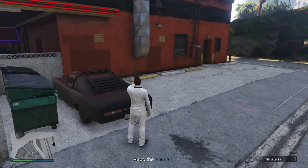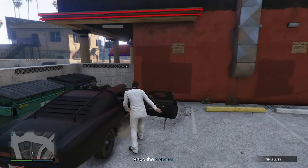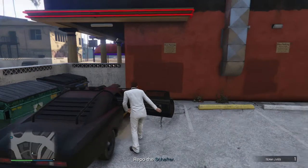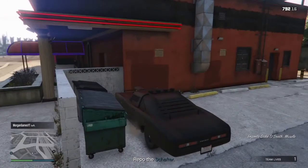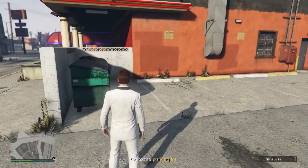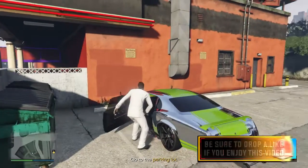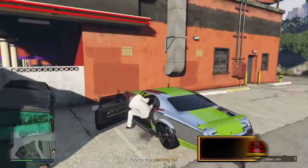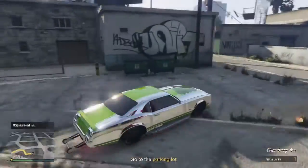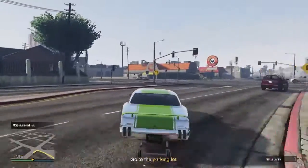Welcome back. Today I'm going to be showing you guys a brand new single player to multiplayer glitch that is working on new generation consoles — one of the first of its kind. This is the very first SP-to-MP glitch that has worked on new gen. It involves bringing a vehicle from single player into a mission, and from that mission you can store it inside your garage. Depending on the vehicle, you may drive it straight in or use a glitch to get it in.